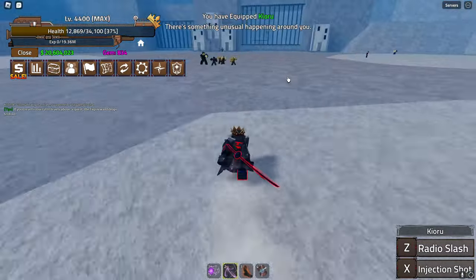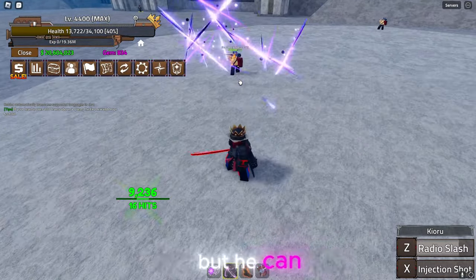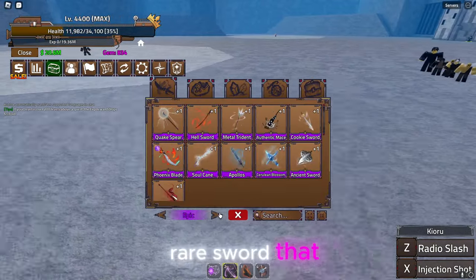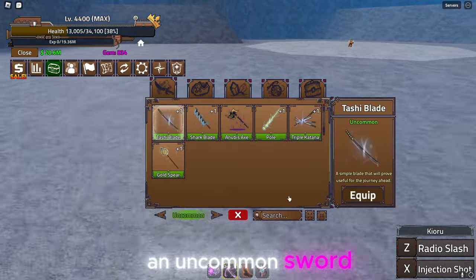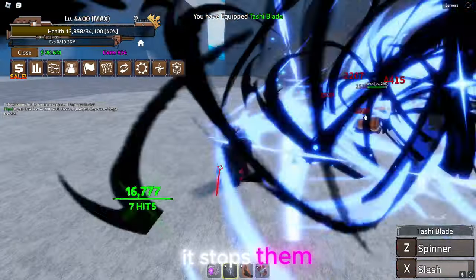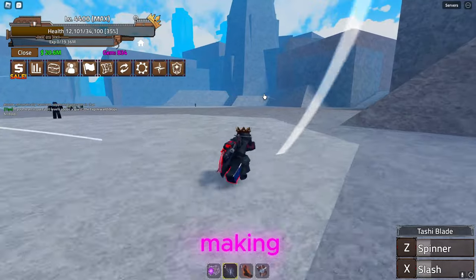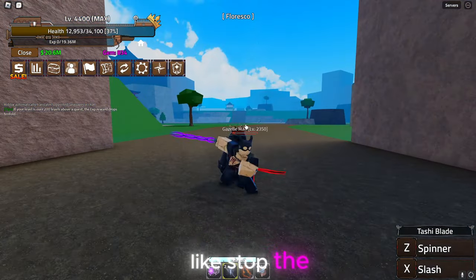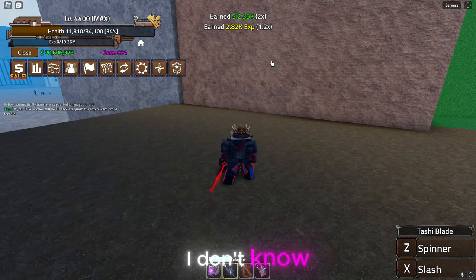Check this out: so you have the Radio Slash — let's say I hit this guy. I can hit him with it but he can just walk right through the Radio Slash; it doesn't even stop him. And that's a rare sword that costs like 25 million. But if we go to an uncommon sword like Tashi Blade, it stops them in their tracks and stops them from moving. Like, what were the King Legacy devs thinking when reworking these swords? Why doesn't Kikoku stop enemies from moving? I don't know why.